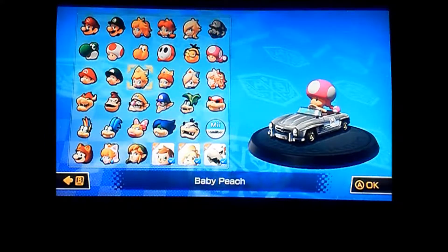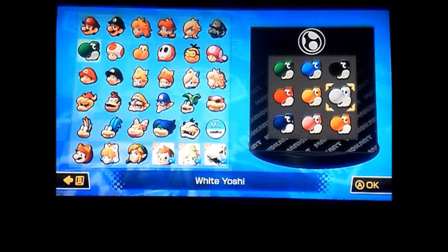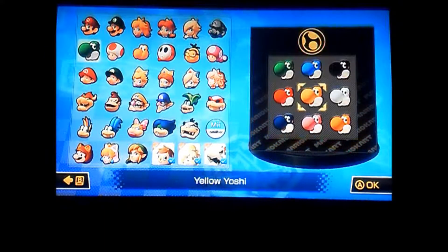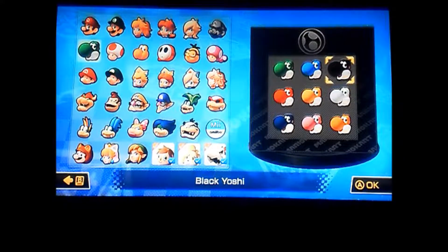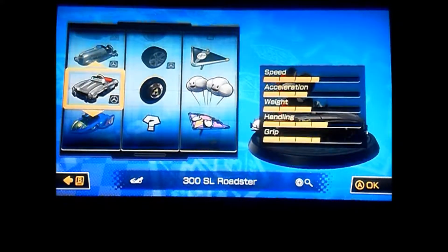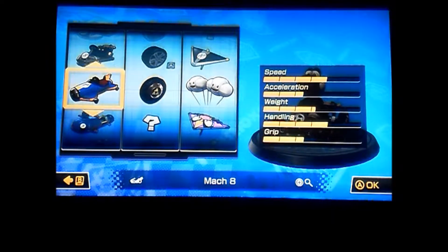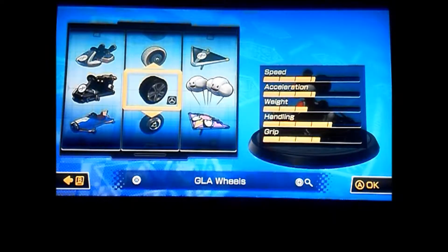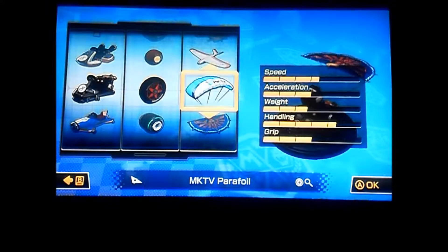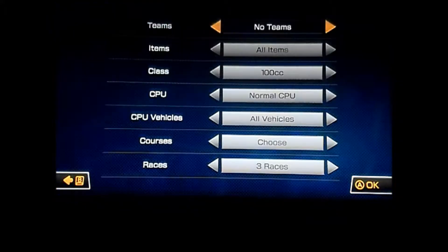Now we're going to get started, and we are going to be starting the third track on the Triforce Cup, which is going to be Ice Ice Outpost. For the character and kart combination I'm going to be choosing, out of pink or black Yoshi, I think I might choose black Yoshi. Black Yoshi is pretty awesome. I'm going to choose black Yoshi, and let me see what's a good kart for him. I'll try the pipe frame, and I'll do the slim tires, and the standard glider. Yeah, that's a pretty good combination.